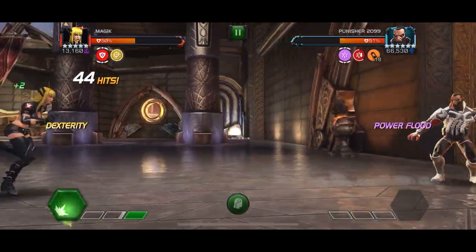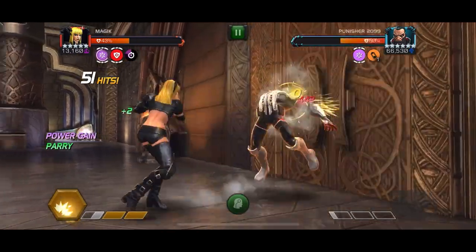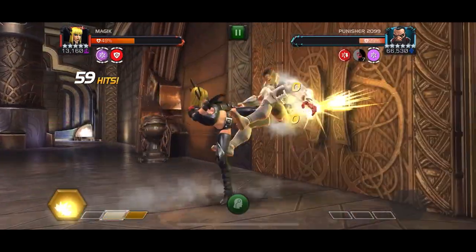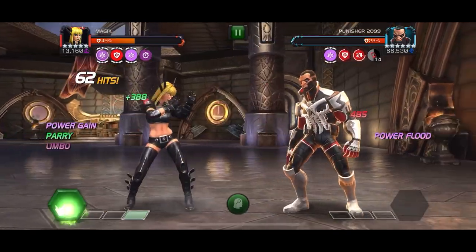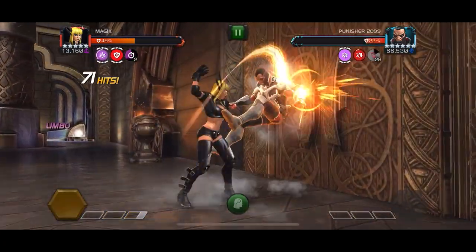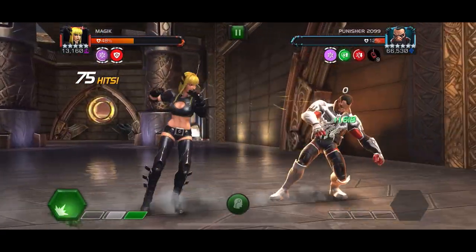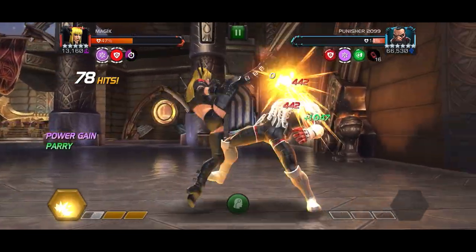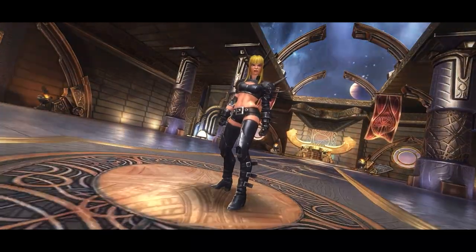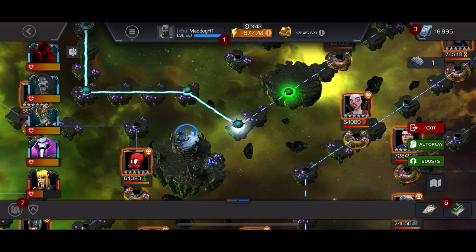Besides the little bit of chip damage you will take through holding block, you will get some of that back through Limbo. Magic would have taken fairly minimal damage on this. Because it's got the Power Shield, her Special 2s are hitting pretty hard — 42k on that last crit. That's pretty solid for a five star. Magic does the job really well. We get the solo, pretty much just took that heavy right at the beginning.